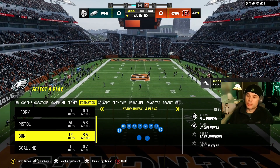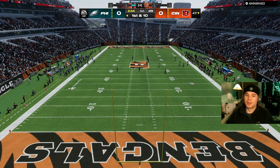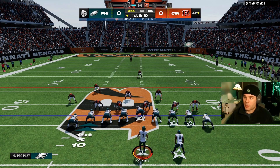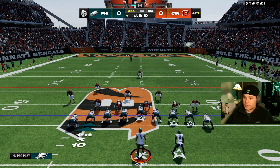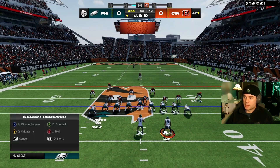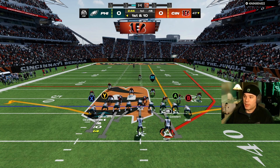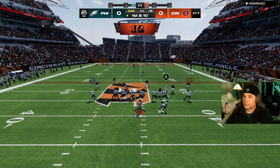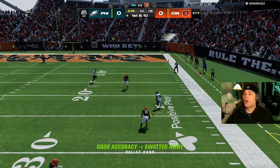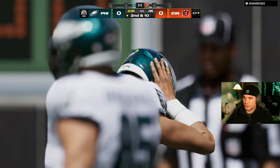Today I'm going to try Gun Heavy Raven only. We're going to see if we can get a win just running this formation — there are only three plays in the formation. Here we're going to put both our outside guys in a flat and go streak. I think this wheel route might get open. So close.